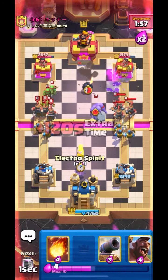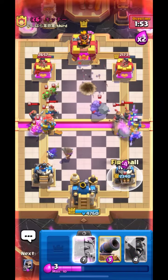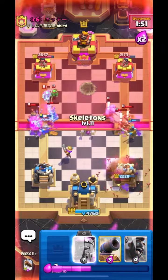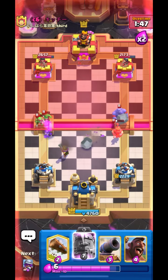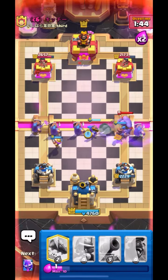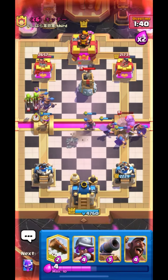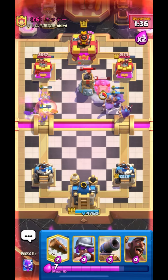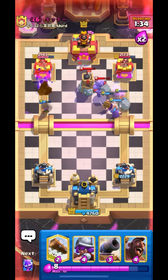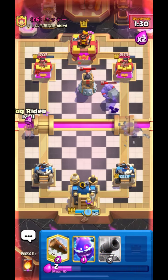He is back to his Bomb Tower. Let's put down our Recruits from the back and surround this Firecracker with Skelly. Till now we are holding up really good. Let's go in with Log. I think he is getting ready with his Barrel — I will Fireball it. Let's put down Skelly to distract his Baller for a bit. Let's put down our Evolution Recruit and go in with Hog on the opposite. Musketeer is getting some connection on the left side. Let's go in with Hog.